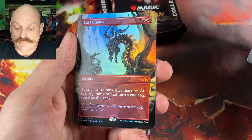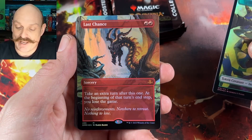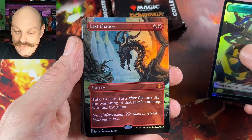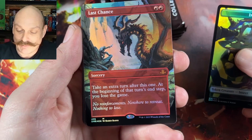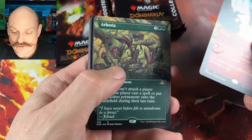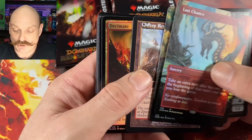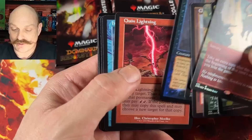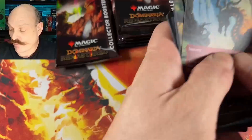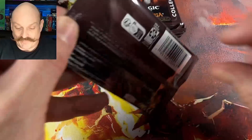Ryan is no stranger to getting wrecked. Oh, last chance, man. I haven't seen that yet — look at that art. Nice. Reminds me of ghouls and goblins, maybe it's just the guy. I think he's hit every good red card now. Arborea. Clifftop Retreat. Decimate. Chain Lightning. High Tide. We hit a Force of Will! Ryan's no stranger to getting wrecked, but he's doing pretty good so far.